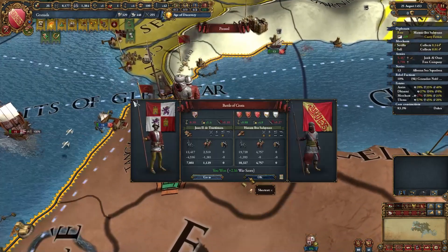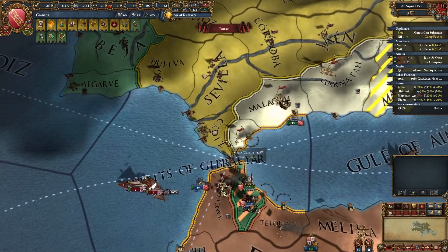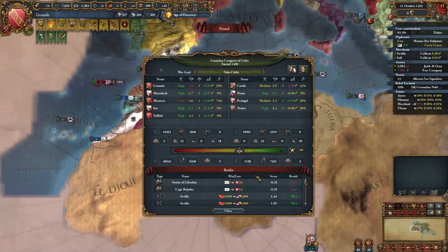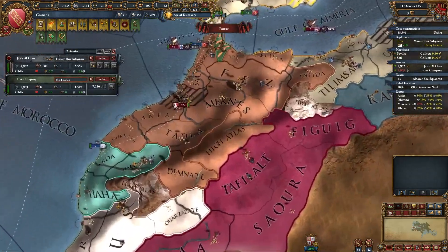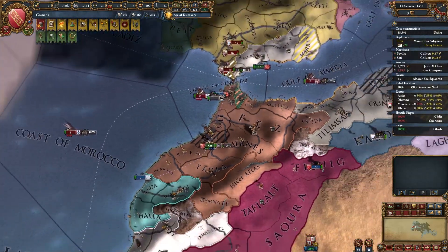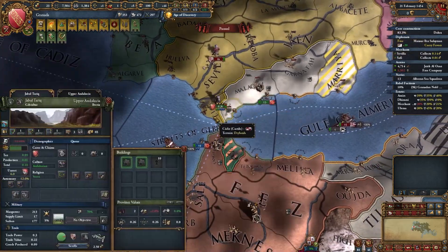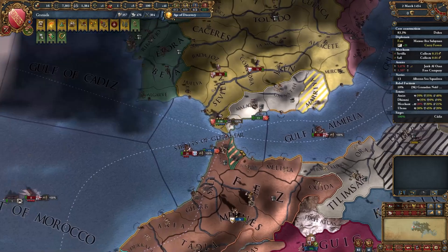Castile — that was a very stupid idea. Let's finally occupy this province so I get some war score. Morocco wants to peace out, so I think I'll help it. I need to kill these rebels. Don't let them occupy this province — you really need it so you can cross this strait.